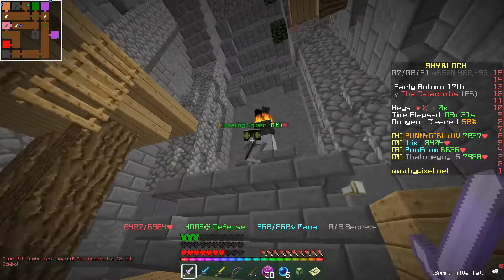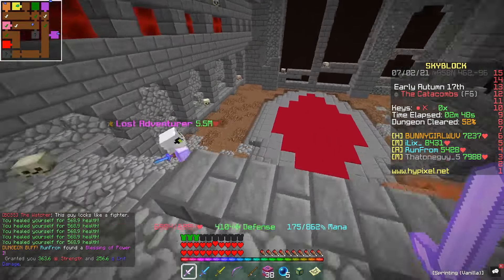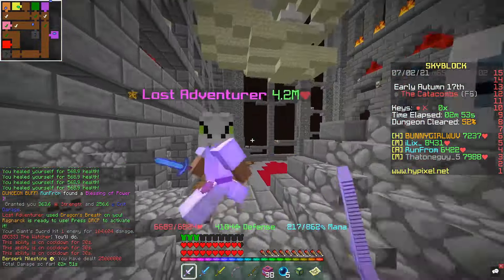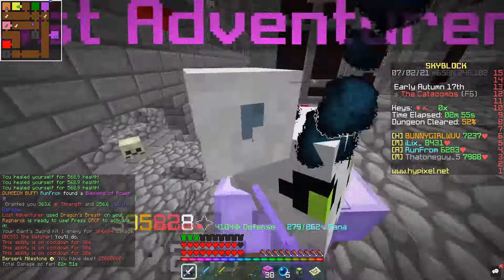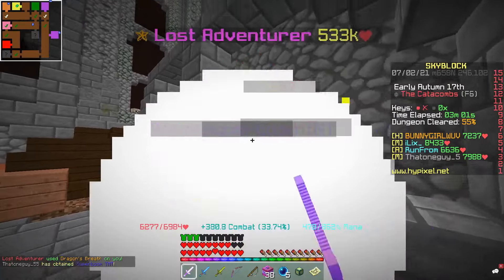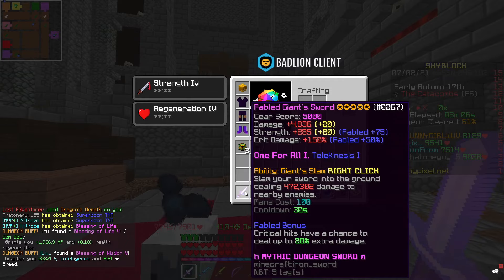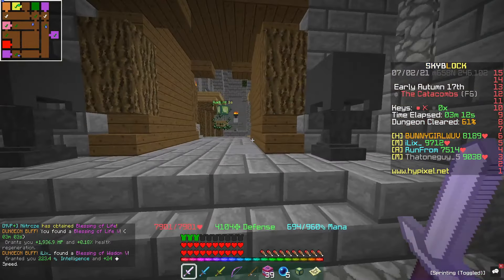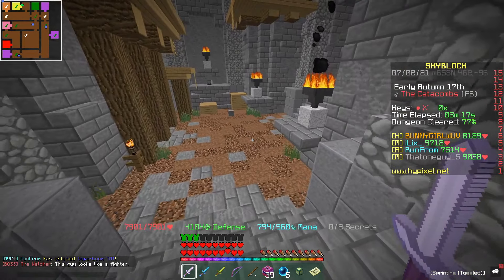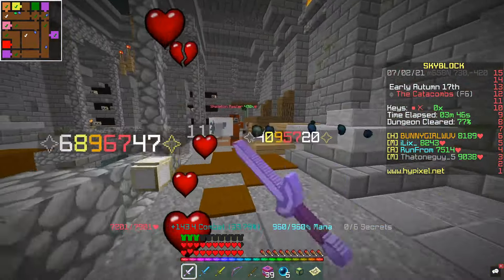We are suffering from having Lifesteal, and the fact that I've got One for All on it is sort of making me suffer. Against this Lost Adventurer, I'm used to spamming right click with the Living Dagger and it's really not killing that much. I just don't see it — I cannot justify the price difference. I don't understand why it's so different in price: 135 mil as opposed to 17 mil. I really can't see the price difference in these two weapons.